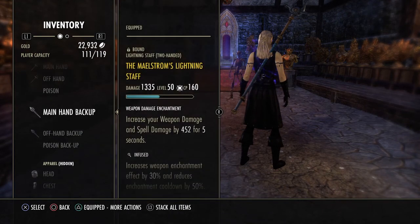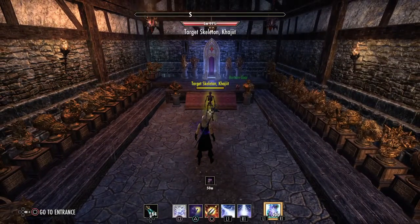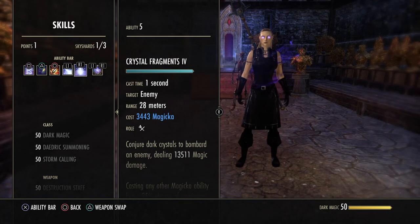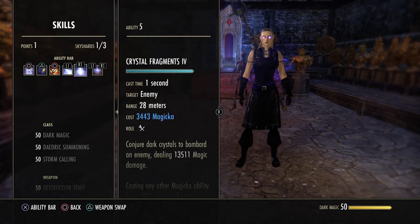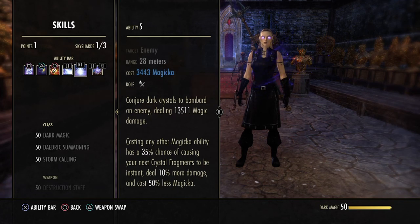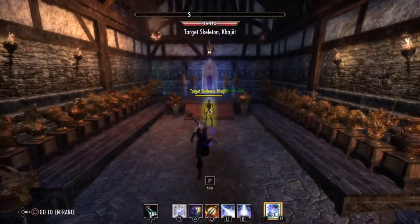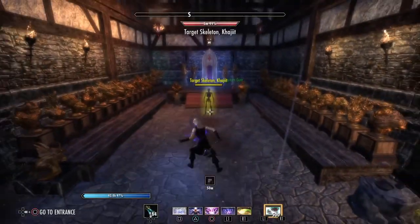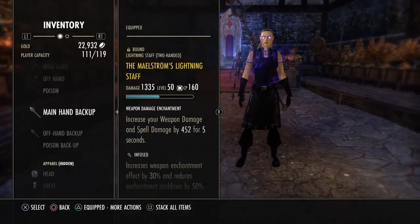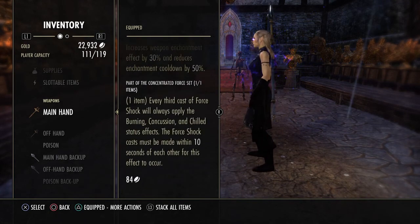Mechanical Acuity also gives us a lot more burst potential compared to Julianos. Non-pet sorcerers have varying parses — your parses will never be the same because of Crystal Fragments alone. You're fighting RNG for it to proc and fighting RNG for it to crit. Your highest parses will be your most frags all critting, and your lowest parse will be none of them procking or critting. That's one thing I don't like about the sorcerer, but other than that they're very powerful and have a very easy rotation — pretty much anyone can pick up an imperfect Asylum Staff, trait change it to Infused, put a shock enchant on it, and be very powerful.